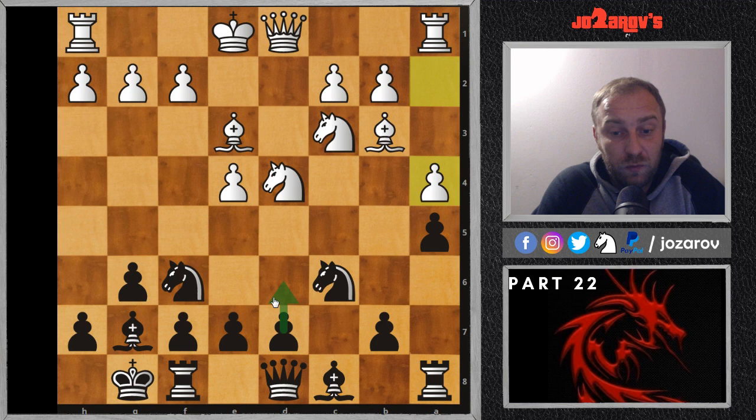We are continuing with this very nice and effective weapon while playing against e4. Meanwhile, you can watch my other Hyper Accelerated Dragon Sicilian videos from the introduction and so on. You can also watch my King's Indian and Nimzo-Indian Defense series, showing a very nice and effective weapon against d4. If you have troubles playing against d4, check it out — and you can also subscribe to my channel if you like this content. Thanks for watching, and chess is the best of course!